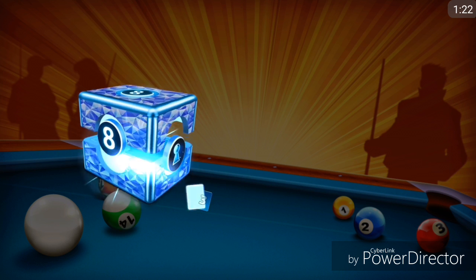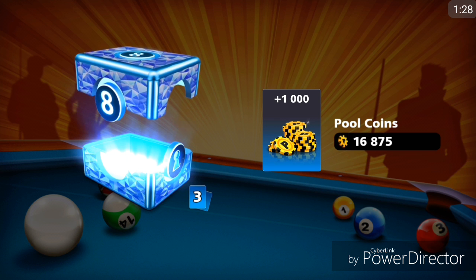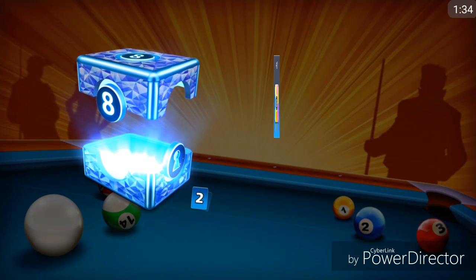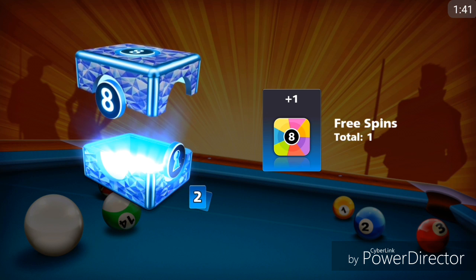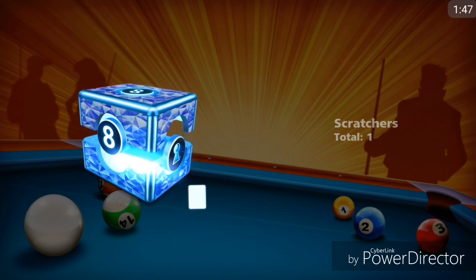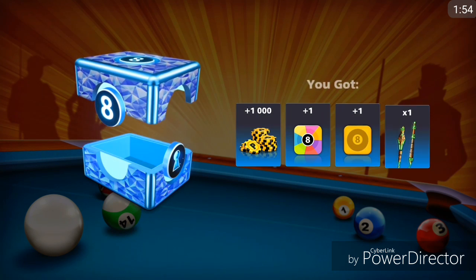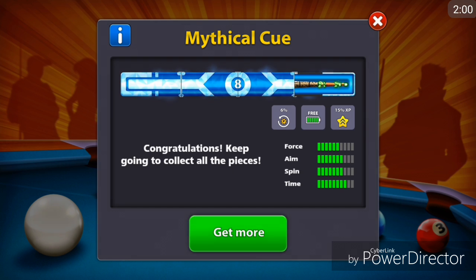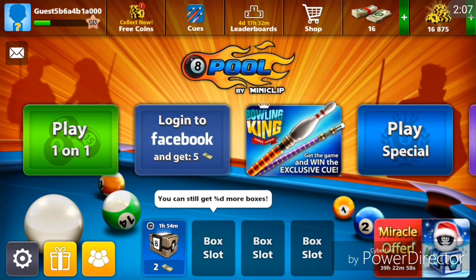Let's open it and see what we're going to get. A thousand coins — that's already not bad, but 200,000 would have been better. Let's see what the cues are going to be. I'm pretty sure we'll just get one part of the cue, not the whole thing. Okay, we got a free spin — that's pretty okay — we got a scratcher, and the cue piece... whoa, okay! Wow, well it wasn't rigged, which is pretty cool.